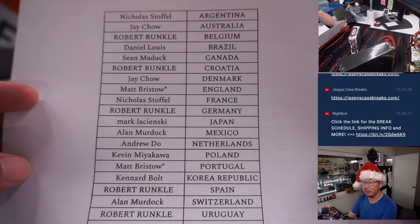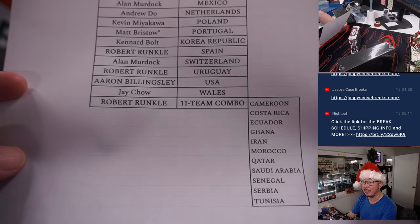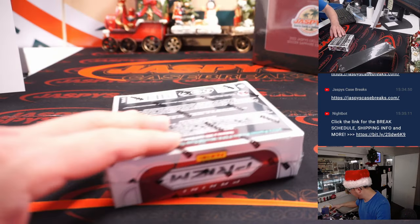Matt Bristow, double last spot mojo, England and Portugal — could be some nice hits in this choice box as well. And Robert has the 11-team combo. Let's see what we have in here.